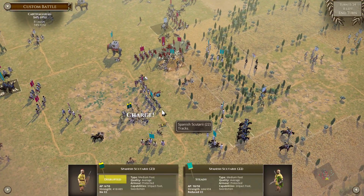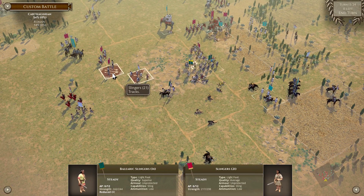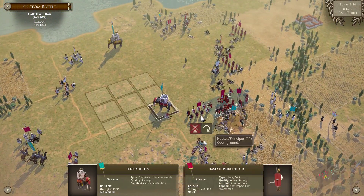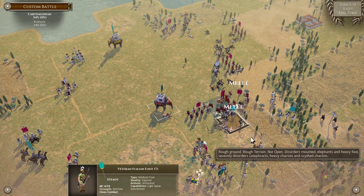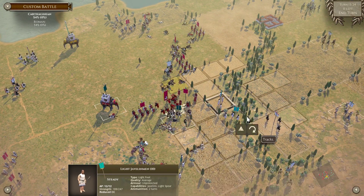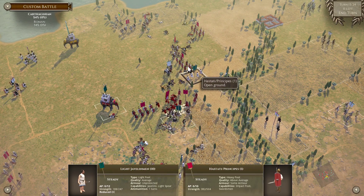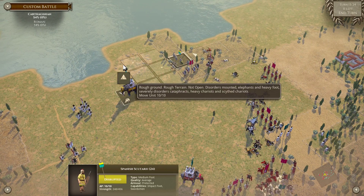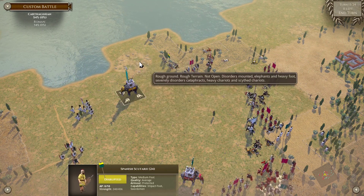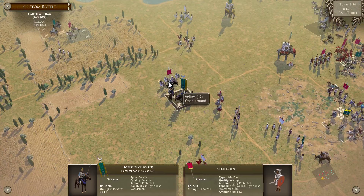We're going to have to go in for impact, and prepare to join in. Harass his lights. Go assist in that. Turn around. Unfortunately we're going to suffer against general's-up heavy foot — not yet, but it's coming. It can take a little bit more shooting. So just move away — draw them away there. Run down these Velites.